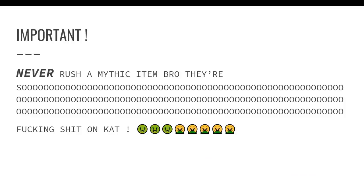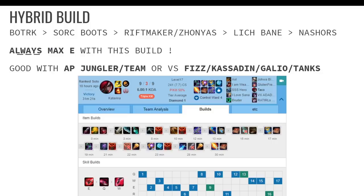Before we get into the real builds — you need to sign the contract and say: I will never rush a mythic item on Katarina. If you do it, you are going to get punished and all your LP will go away. Okay! Here it is — our first build, which is Hybrid Katarina.